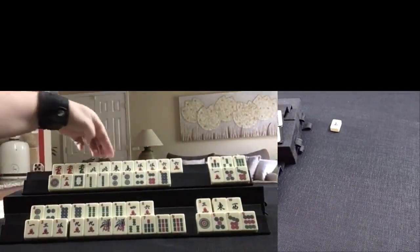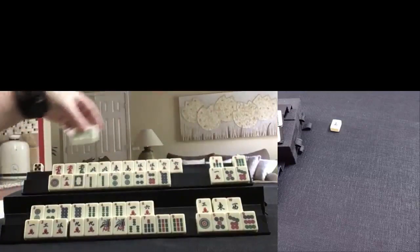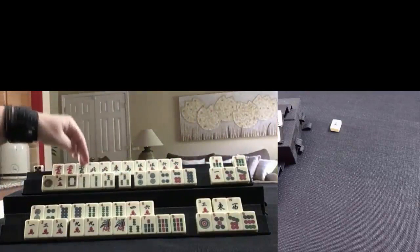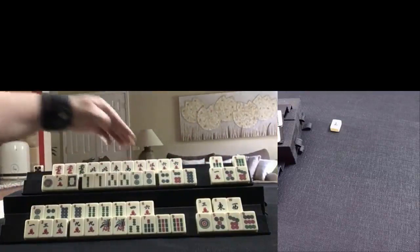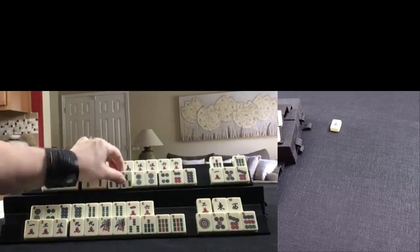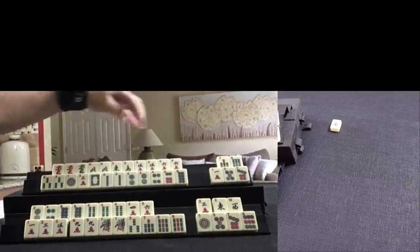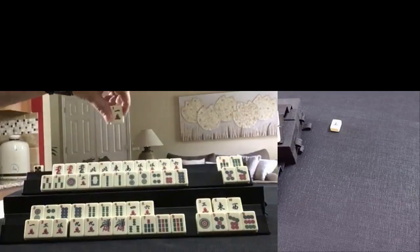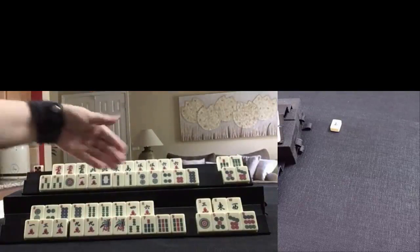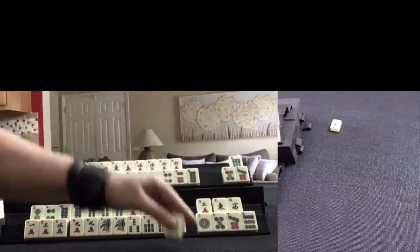South — this is concealed. We might as well keep 1, 2, 3, 4 in here. So let's discard 7 BAM. And it's this player's turn — 8 crack, okay, that's an even number, so we'll keep it and discard a wind.